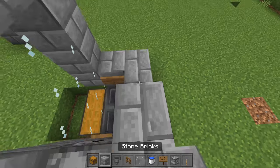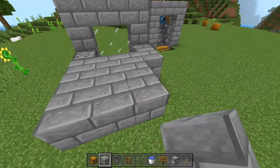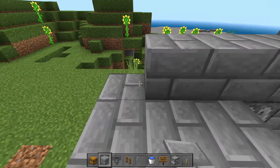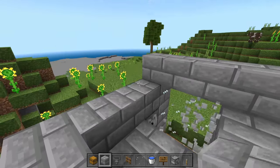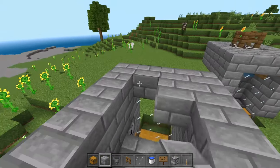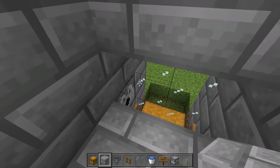We're going to build up another layer just like this and then build out by two blocks to create a 4x2 platform. Then we're going to create a row here just to encase this area, do one more layer, and place down two blocks right here so that only baby cows are going to fall into this chamber.